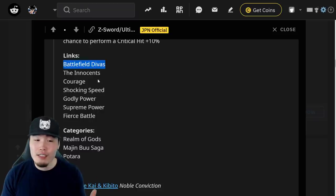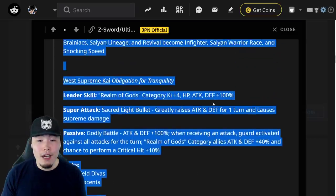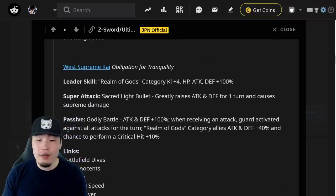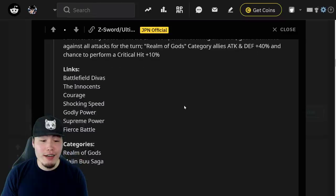Her links include Battlefield Divas, Innocence, Courage, Shocking Speed, Godly Power, Supreme Power, and Fierce Battle. Her categories are Realm of Gods, Majin Buu Saga, and Potara. So a very solid, very good Dokkan Awakening for West Supreme Kai. And finally for Supreme Kai and Kibito: their leader skill is Potara category, Ki plus 4, HP, Attack and Defense plus 100%.